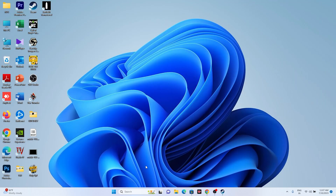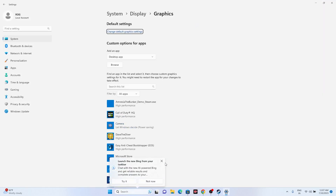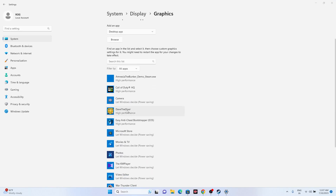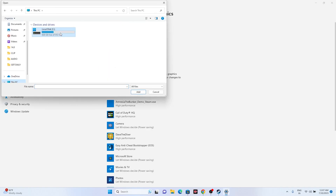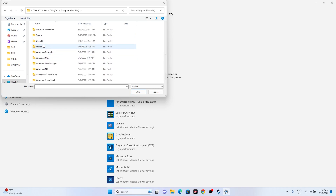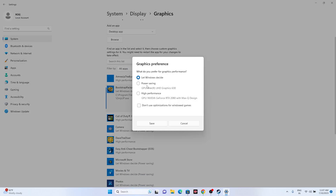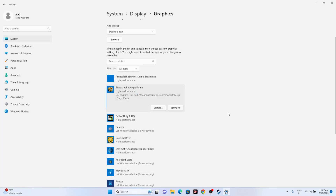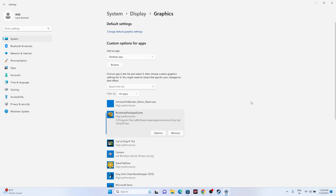The next step is to run the game on your dedicated graphics card. Search for 'Graphics Settings,' then click Browse and navigate to: This PC > Local Disk C > Program Files (x86) > Steam > SteamApps > Common > Only Up. Select the executable, click Add, then click Options on the entry, set it to 'High Performance,' and click Save. Setting it to High Performance ensures the game uses your dedicated GPU at maximum, which may fix the crashing issue.